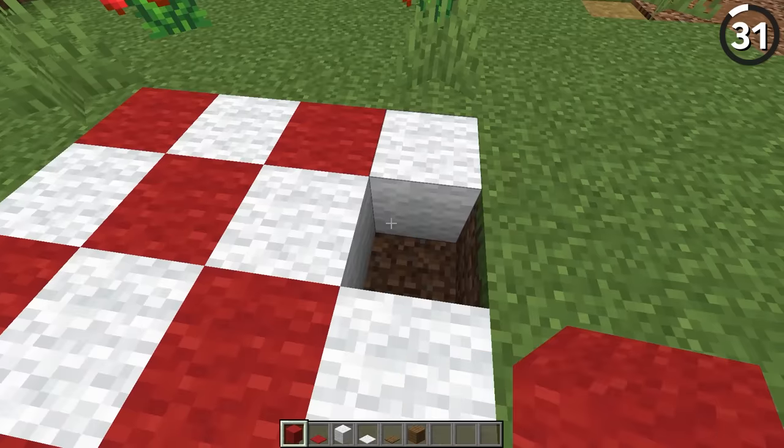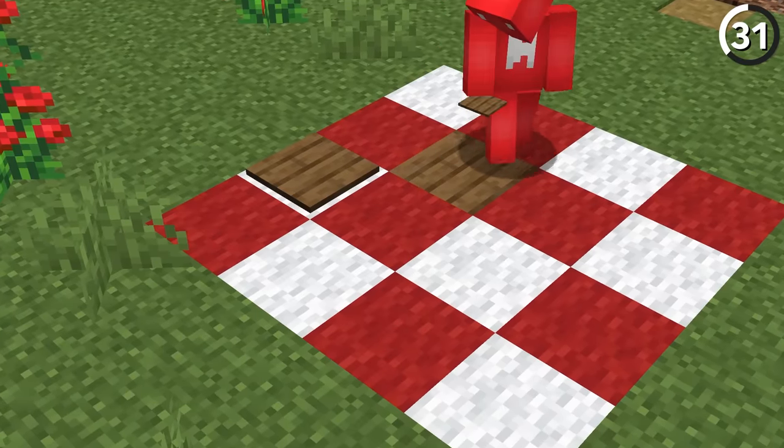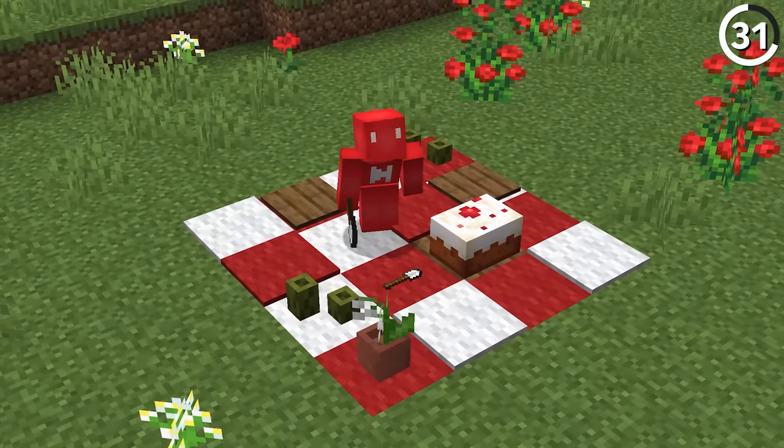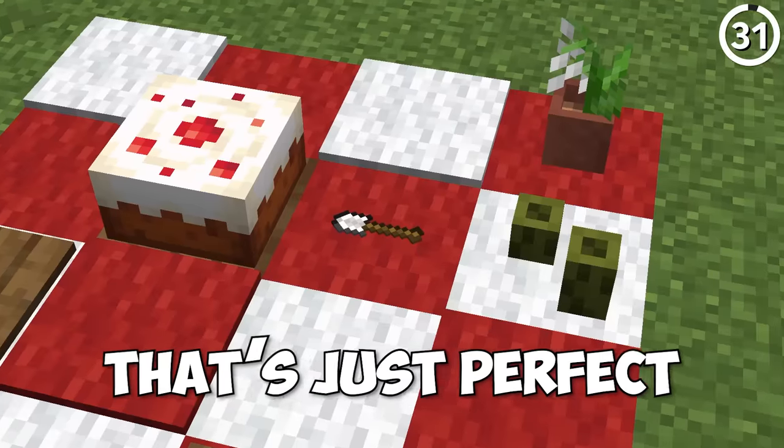With a mix of carpet and wool blocks, we can lay out the perfect rug to have ourselves a picnic. Then by using pressure plates for the — well, plates — we can really make this look as if it's lived in. And the best part of this whole facade is using an invisible item frame to add in a little shovel for a spoon. That's just perfect.